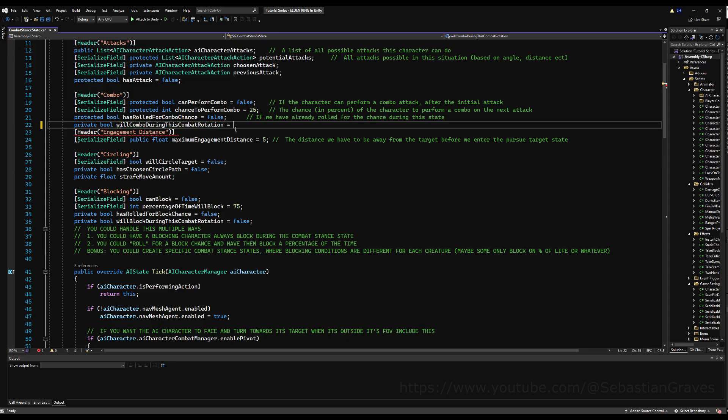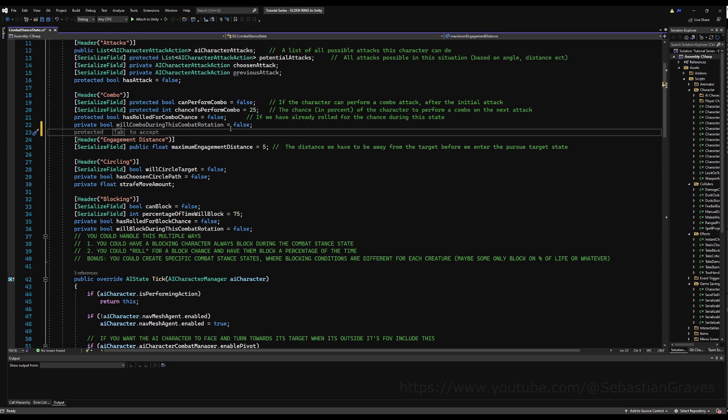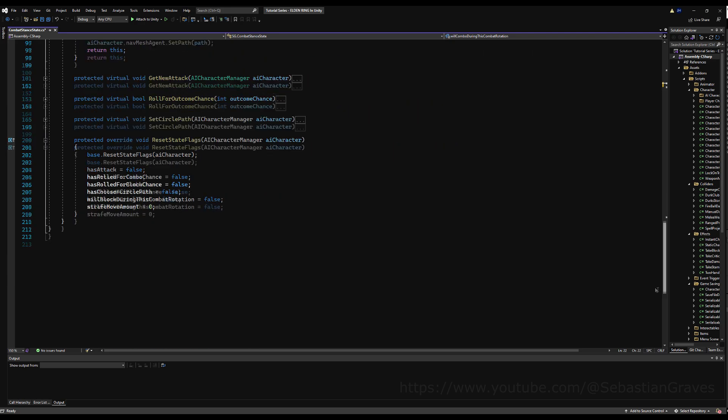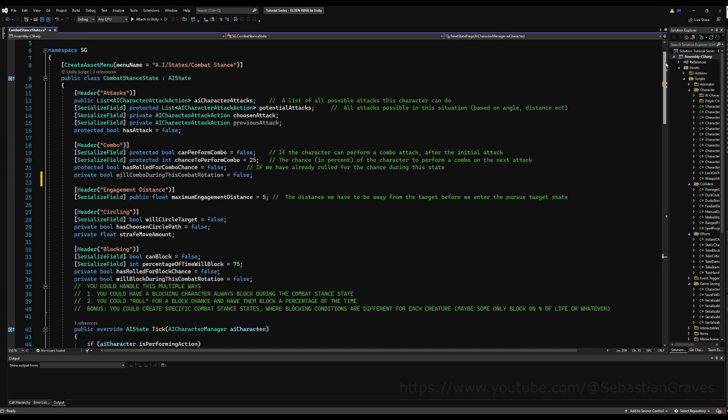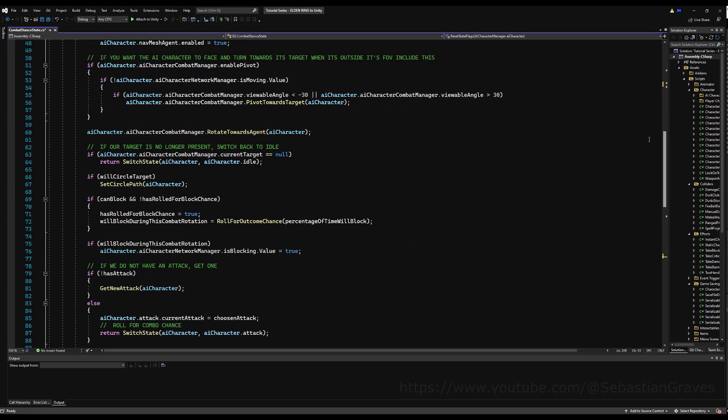You can see here we have a bunch of stuff set up for a combo — we have 'can perform combo' and 'transform combo.' Now you can make a flag here called 'will perform combo during this combat rotation,' similar to blocking. If you want the naming convention to be the same, you could put that down here and set it to false under reset state flags. This is one way of doing it, but I'm going to do a slightly alternative way and I'll show you why.